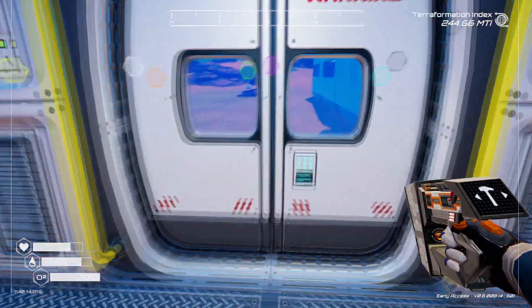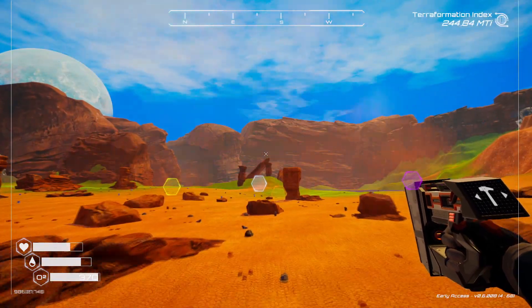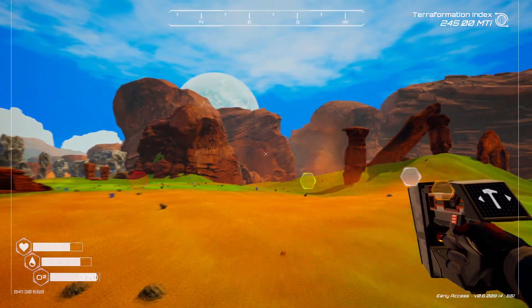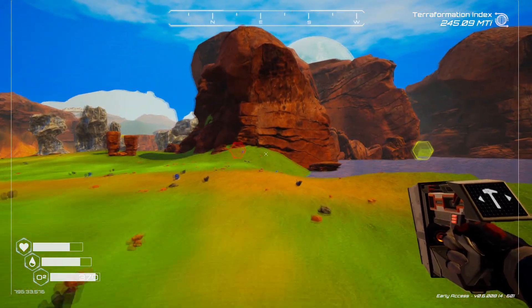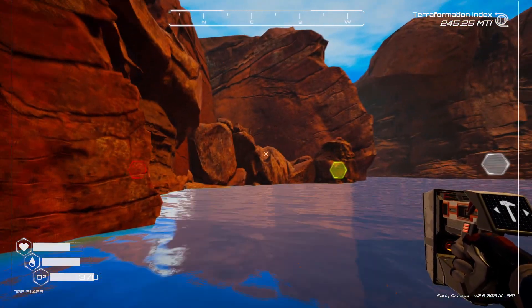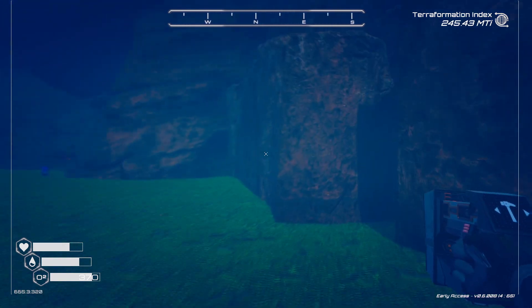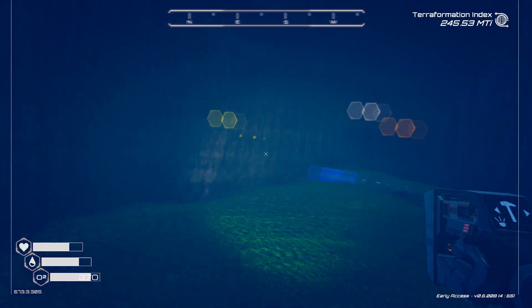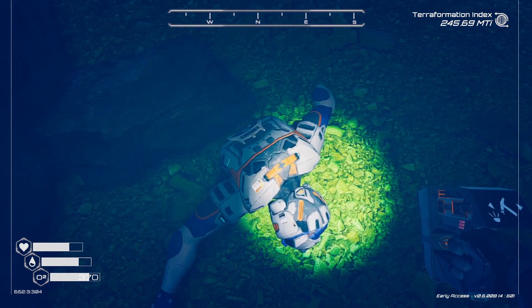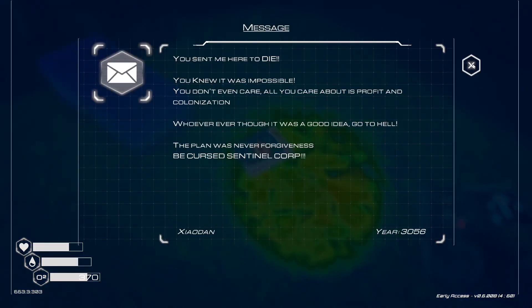Doggone phone wouldn't let me stop — I wasn't pressing dismiss fast enough. Let's go back down to the water and get that crate. It's right in here — there it is. Let's turn on our light. I don't know who this is, but they look like another person that was sent here to die, which is very interesting. Now we know all about that — that's sad, but it is what it is.